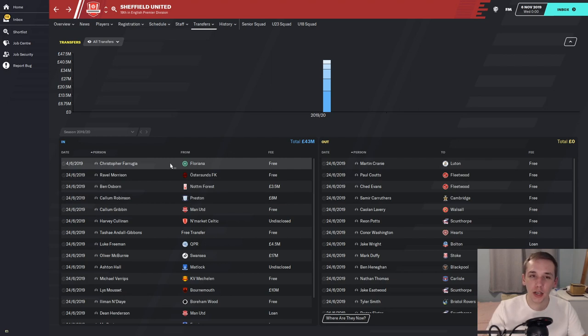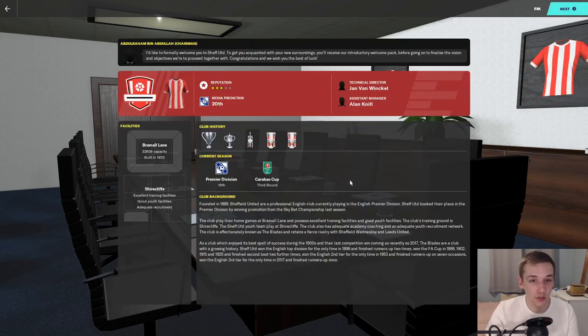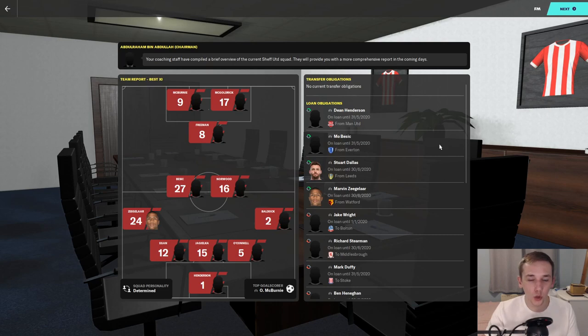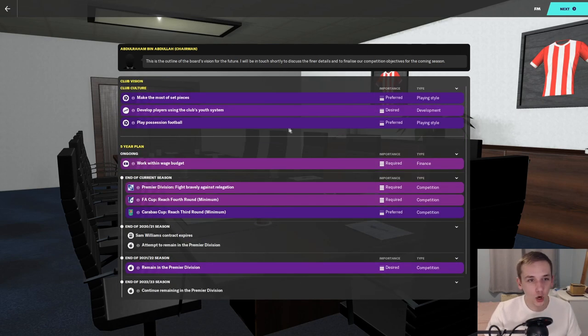Let's create a new manager, take over Sheffield United and go through all the new stuff, because I haven't played the game yet. I have no idea what things like club vision and youth development are going to be like. Once you take over a club in FM20, the first screen is the news item telling you that you've taken over. Then there's a meeting with the chairman — similar to FM19 but with extra bits and a nicer screen. Club culture, five-year plan — this is all completely new.